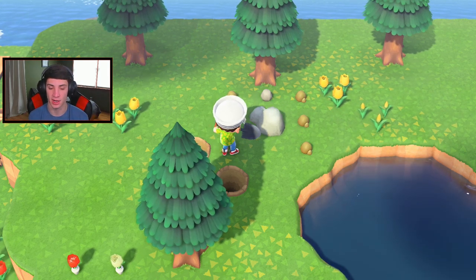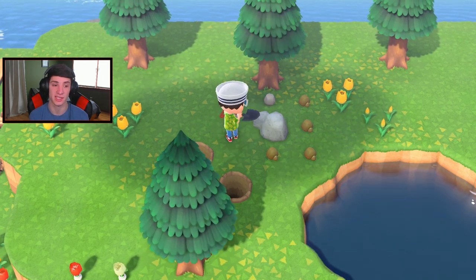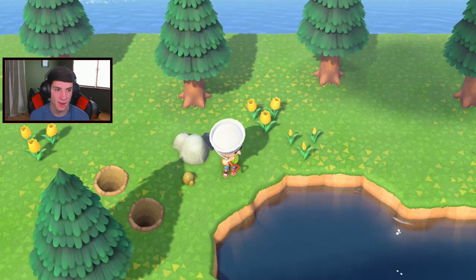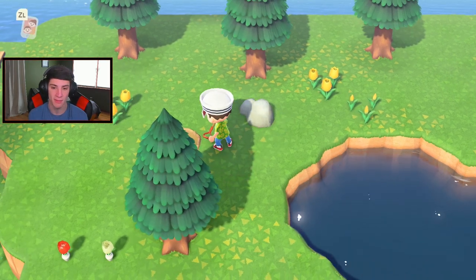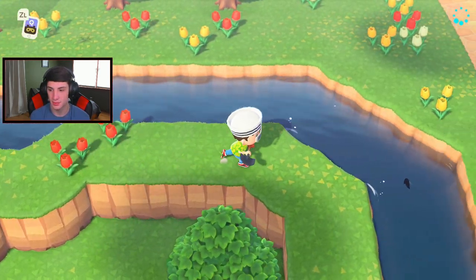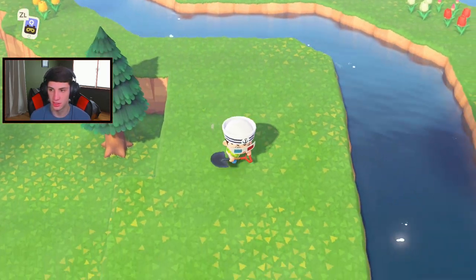We got a clay rock right here - I'm looking for my money rock, that's really what I want. I might pluck my fruits because I'm a broke boy right now. I spent 750,000 bells on my house, and then I bought a bunch of turnips. I gotta check turnip prices as well - let's see how that goes. Usually the first day is just trash; I never have a good first day.